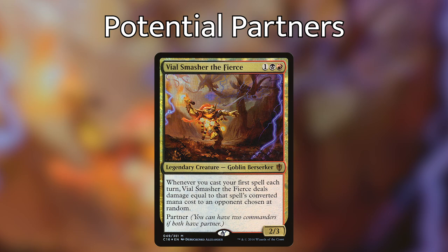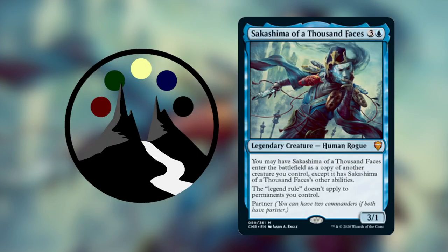Since Vial Smasher the Fierce and Sakashima will both be in our command zone, we can set it up when we're ready and always have access to that synergy. With Commander Legends releasing just around the corner, there are a lot of one-color legendary creatures with Partner that have been spoiled and you could really pair any of these up with Sakashima to get the colors you wanted. Be sure to be on the lookout for Sakashima and for any partner to build your very own Sakashima of a Thousand Faces deck.